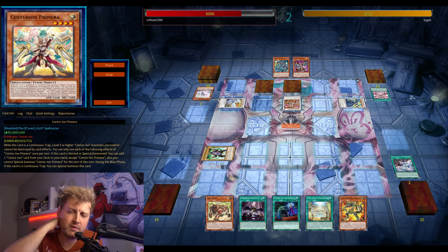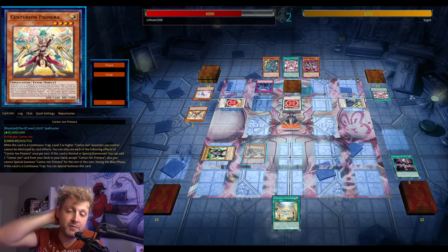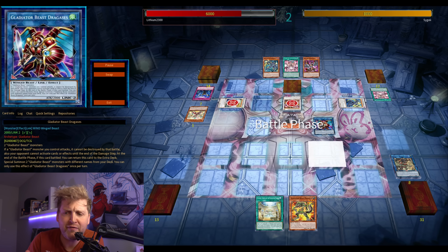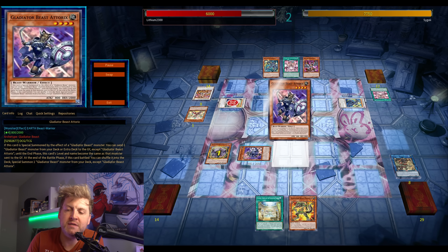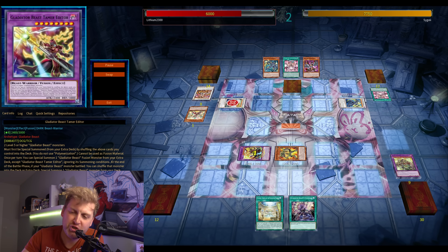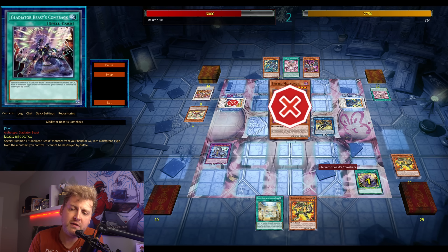The counter trap is there, and with no Centurion face-up your opponent can't negate your Droplet — especially if you discard a monster. We get Impermed on Test Bear, which is fine. We go for the new GB — if your opponent controls a monster you can special summon a GB from deck or grave. Because of the new fusion, you can leave GB names in the graveyard to potentially pot-of-average them for the cheat fusion.